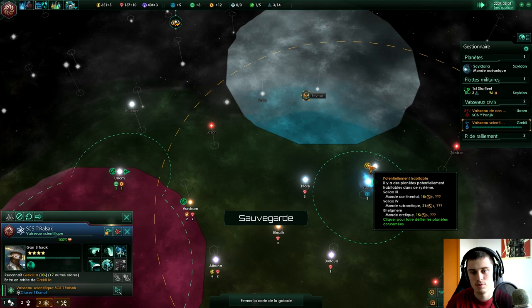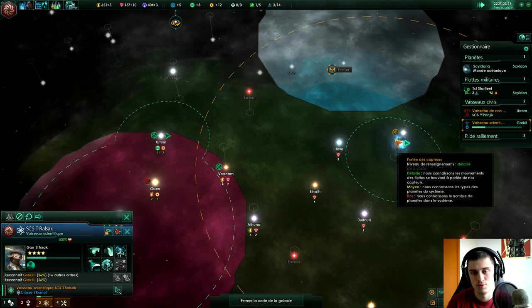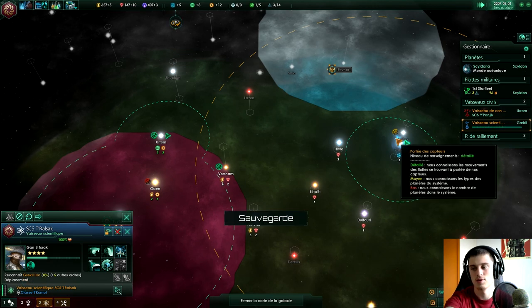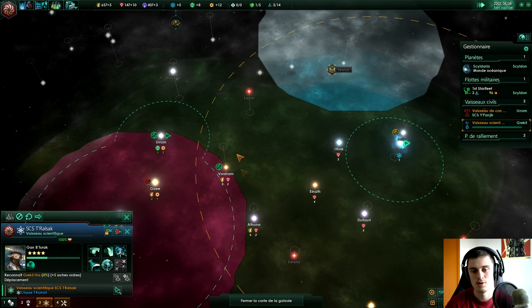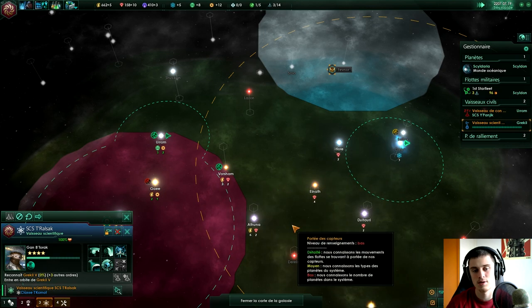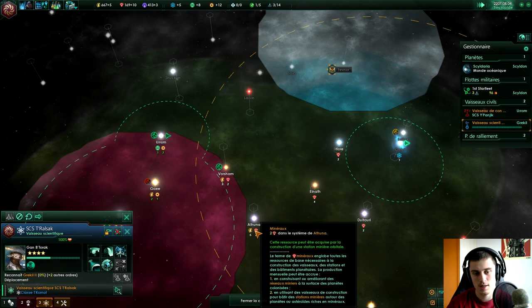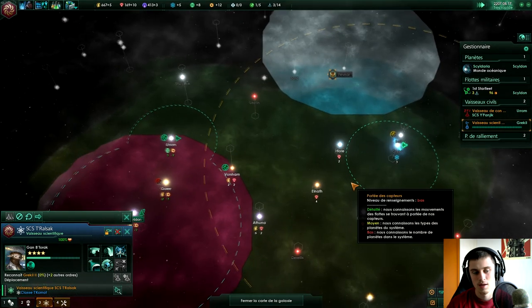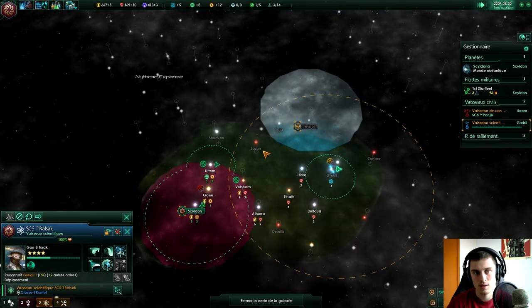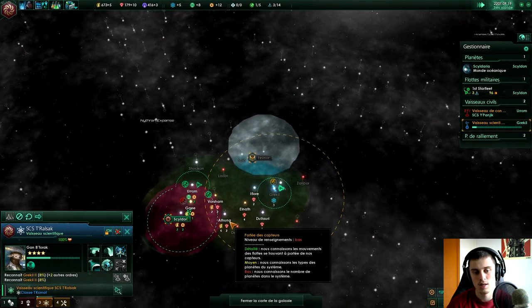J'ai aussi découvert un système où il y a potentiellement plein de planètes habitables, et peut-être qu'il serait bon de s'y implanter pour sécuriser notre zone. Si on met une planète ici, on aura une liaison aux frontières mais ce n'est pas très grave — on pourra augmenter notre influence sur cette zone, ça fera une petite bulle qui les empêchera de passer correctement. Il y a une grosse puissance militaire qui va nous passer par là, ça fait un peu peur. Je vais continuer à construire des bâtiments pour augmenter la production.